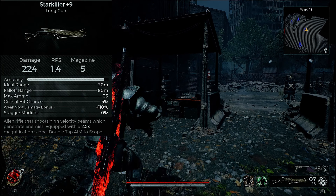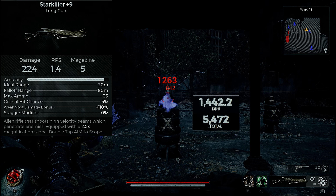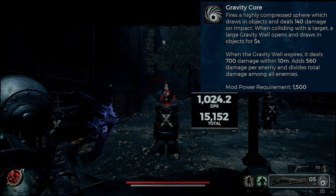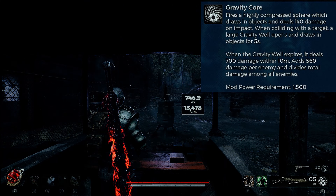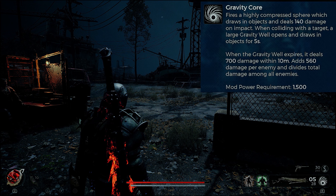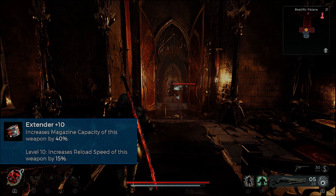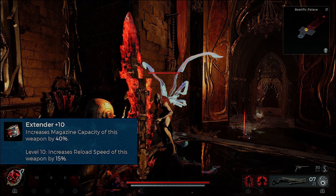Star Killer is an alien rifle that shoots high-velocity beams which penetrate enemies, equipped with a 2x magnification zoom — though I don't show that in this video since you just see the reticle. The Gravity Core mod fires a highly compressed sphere that draws in objects and deals 140 damage on impact. When colliding with a target a large gravity well opens, draws objects in for five seconds, then deals 700 damage within 10 meters, adding 560 damage per enemy and dividing total damage amongst all enemies. Mod power requirement is 1,500.